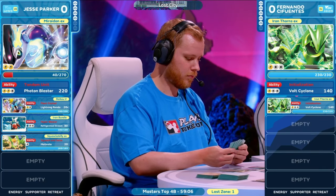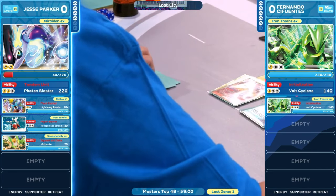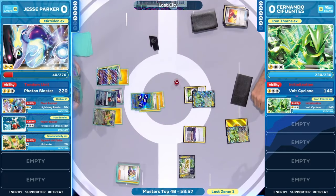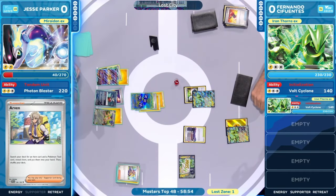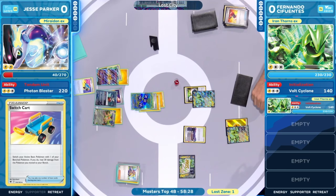Arvin potentially there to help out, a couple of Lightning Energies, and that was the Electric Generator to go along with it. This Mariodon is struggling a little bit — cannot attack this turn. There's an effect of the photons, but maybe a way to move this Pokemon with the Arvin could help. Arvin is going to search out that Tool card as well as an Item card. Jesse Parker just making sure to keep track of everything, all the resources that have already been used so far, as we've been moving nice and slow on both sides.